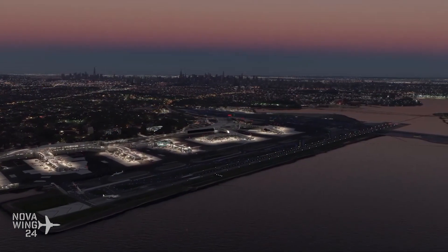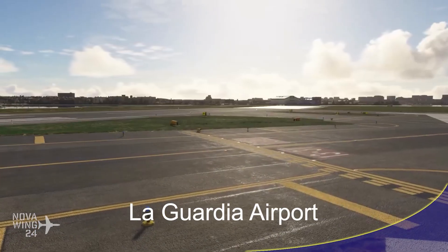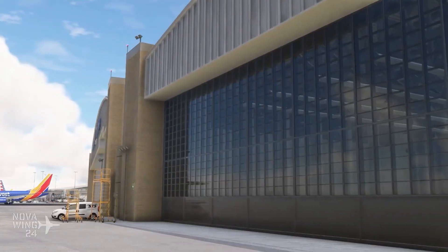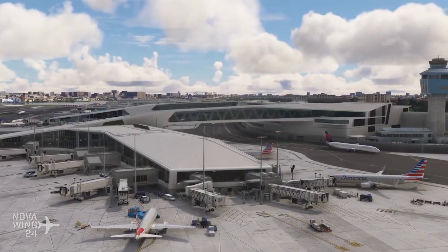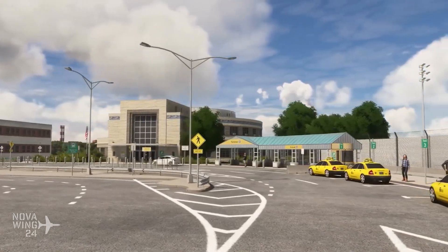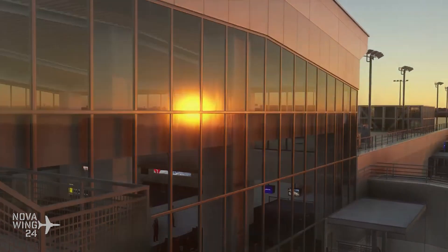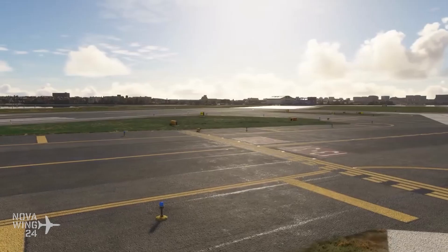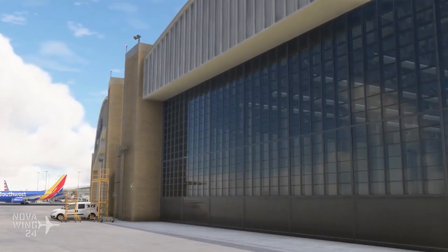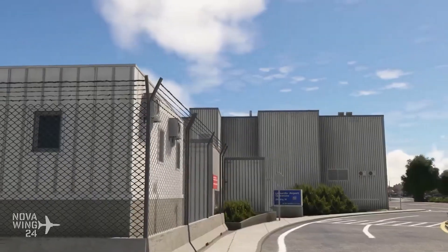Continuing with airport releases, from the team at MK Studios comes their rendition of New York's LaGuardia Airport for Microsoft Flight Simulator. This gives us a highly detailed rendition as it appears at the end of 2023, with handcrafted airport building models and jetways, custom elevation data including high-quality LIDAR scans, custom runway, apron and taxiway elevation profiles, and custom POIs around the airport extending outside the airport boundary. Available for US$18 or your regional equivalent from SimMarket.